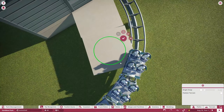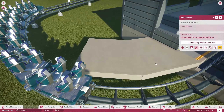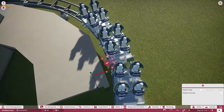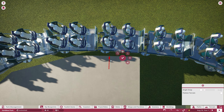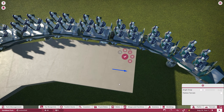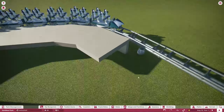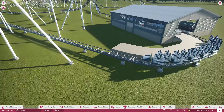I wanted to do this little concrete walkway that comes around following the track as it gets onto the launch section. I wanted to make sure the launch section had like a walkway or catwalk of sorts. For this particular launch, we're going to be using kind of like a concrete catwalk, which I think does look nice for certain situations. It just connects right into the station as well, and once we get to the launch section we're going to be doing that as well.